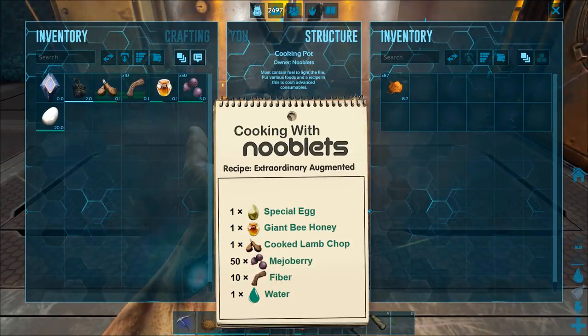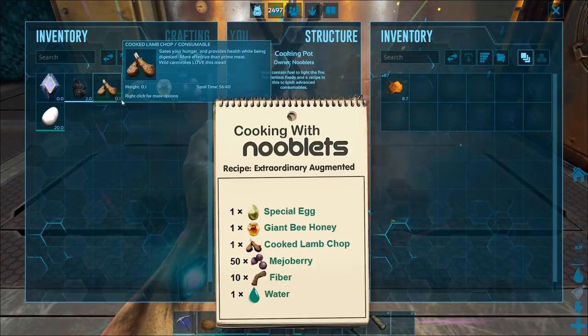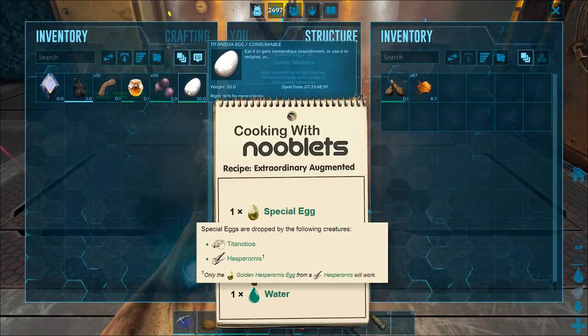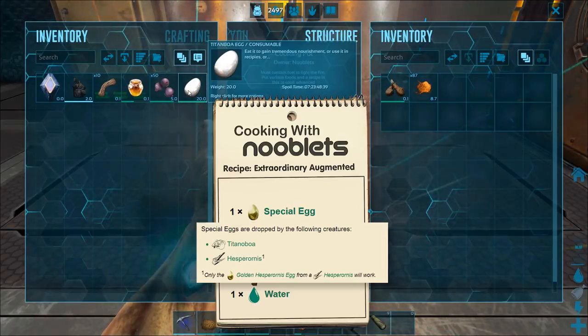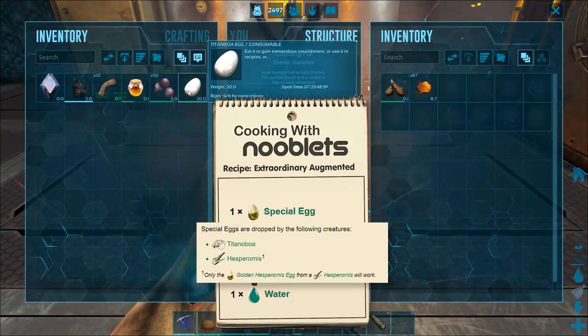Let's bring up a Nooblets notepad. For the meat for this one you need one cooked lamb chop. You need special eggs for this kibble and this is a short list of the creatures that can lay them — the eggs are going to be difficult because I've not seen a Hespro on this map, therefore I'm going to use a Titan Boa egg.